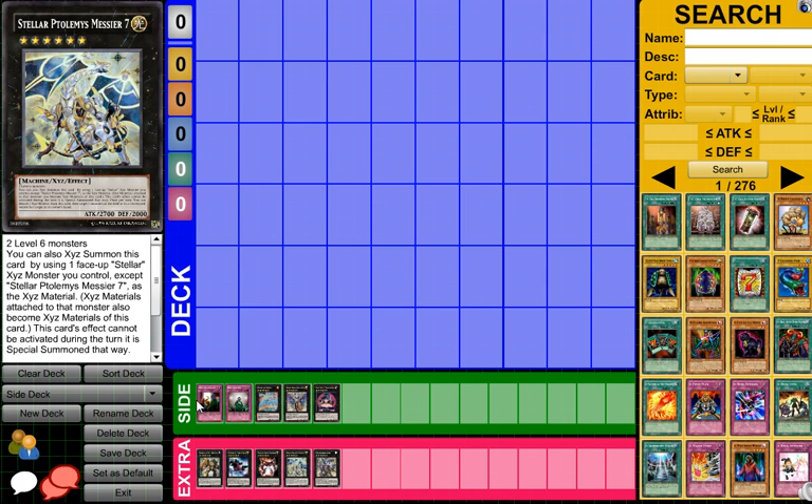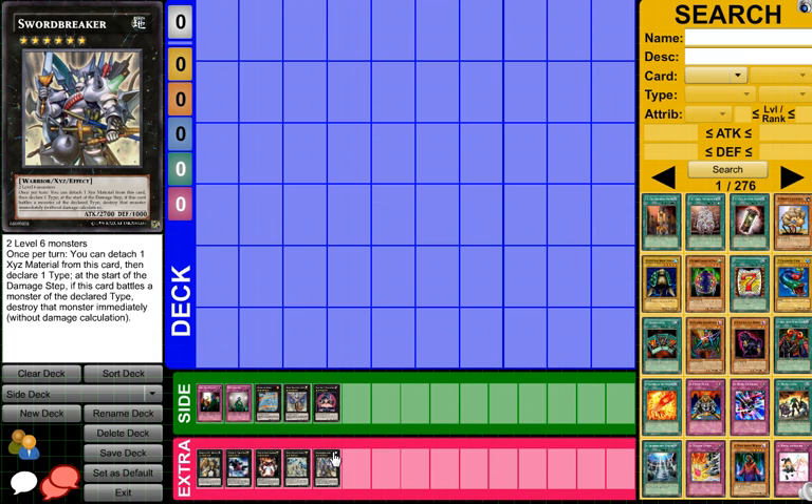Then this card over here requires two level 6s, and basically you can detach an XYZ material from this card, then target one monster on the field or in the graveyard and return it to its owner's hand. So it just helps you bounce cards, but I don't think it'll be used because you're going to Monarch that monster anyways and try to push. Or even if you do happen to hit the back row, I guess that could be an option. And then there's another card, Swordbreaker, which I don't think is too great, but once per turn you can declare a type and basically it allows you to kill that one monster during that turn.